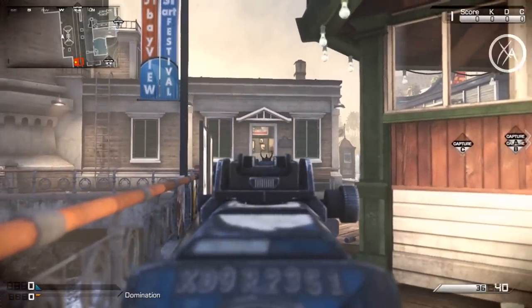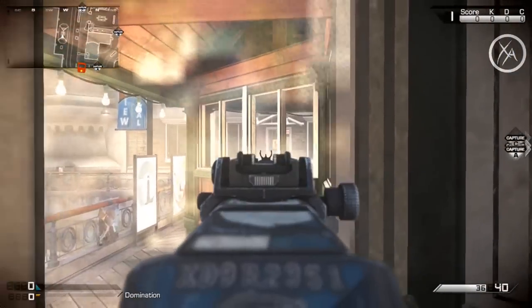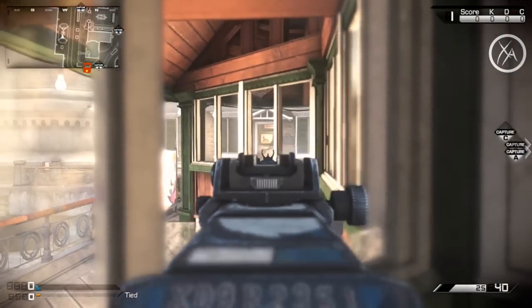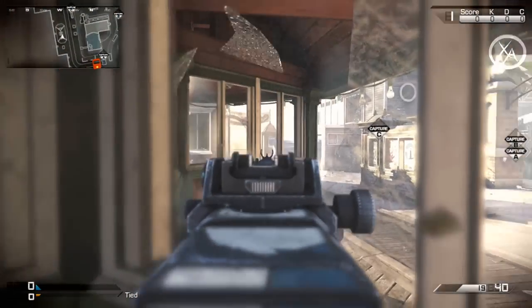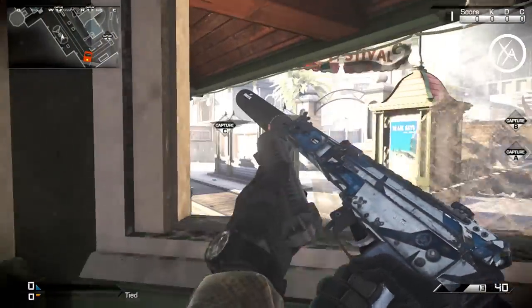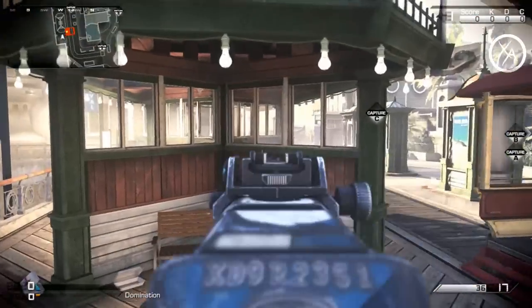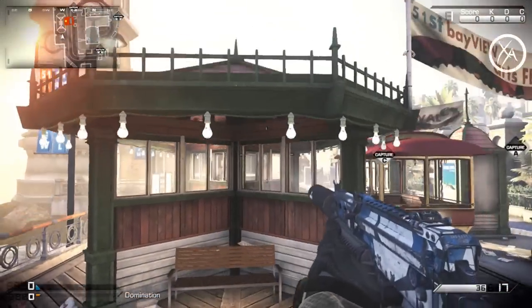Getting over to this side of the map, if you want to get a line of sight into that doorway that we were just looking through with the sniper rifle, you can jump on top of this bench right here. You can shoot through this glass and pick people off there, and they'll have a really hard time seeing you. Similarly, you can look over towards this way as well. Alternatively, you can come back here, jump on top of these benches, and you get pretty much the same lines of sight.